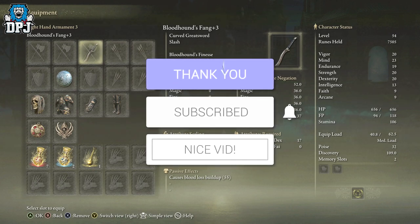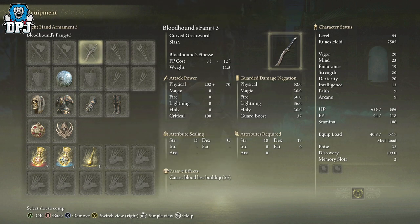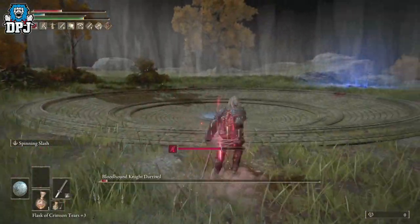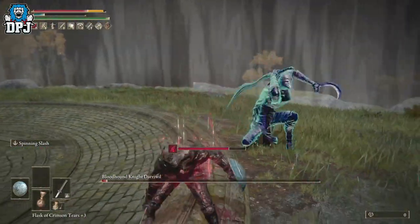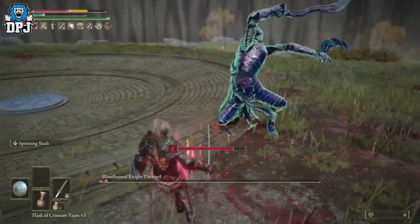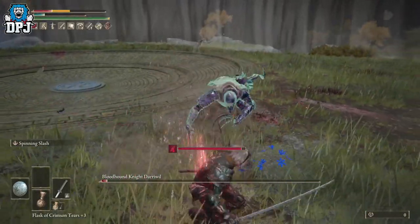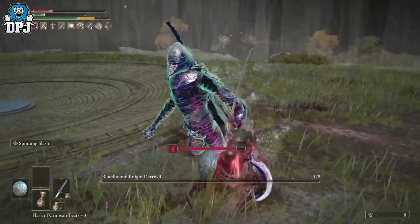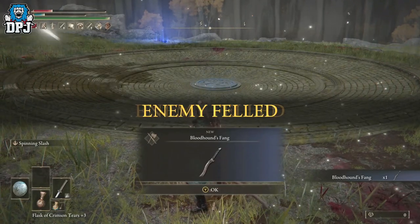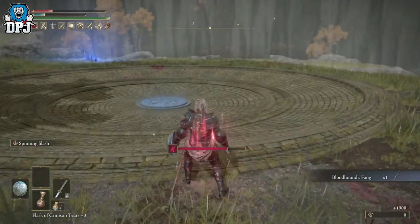How's it going guys, my name is DPJ. If you enjoy the video, leaving a like really helps out, and if you want to see more be sure to subscribe. So the Bloodhound's Fang — this is a weapon you get from the Bloodhound Knight Darriwil, which I'll showcase the location to in a second. This guy is a bit of a pain to kill but nothing too difficult. If you're around level 20 to 30 you should be completely fine, and he drops this Bloodhound's Fang.